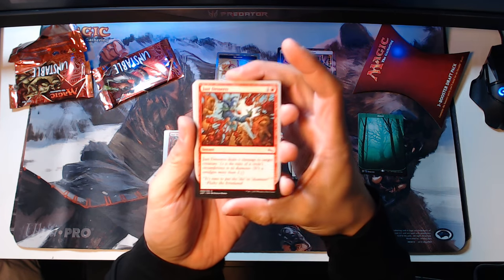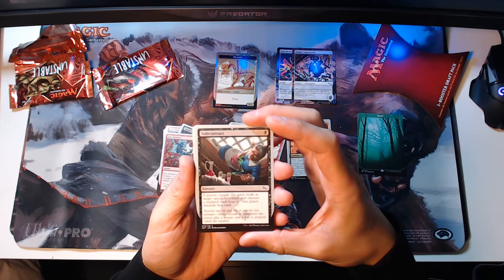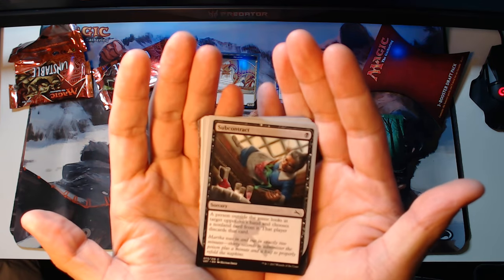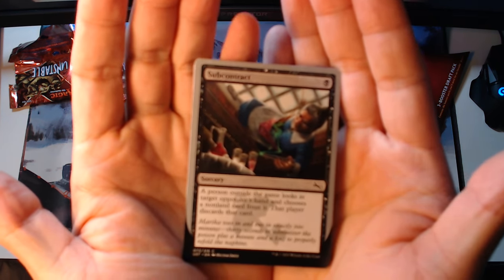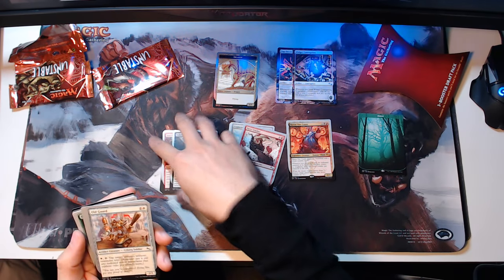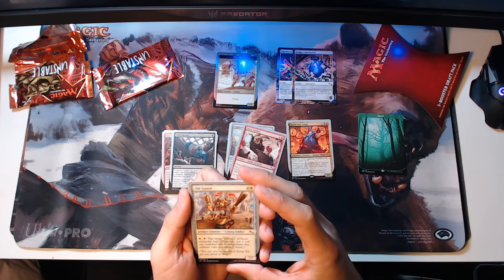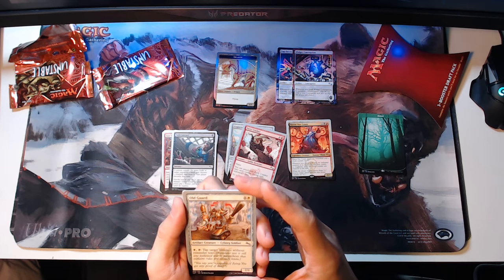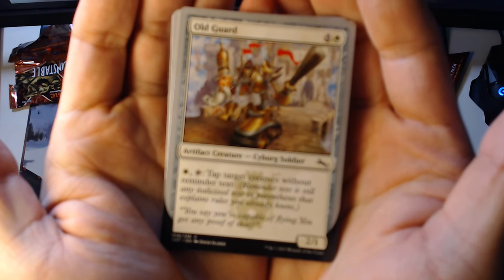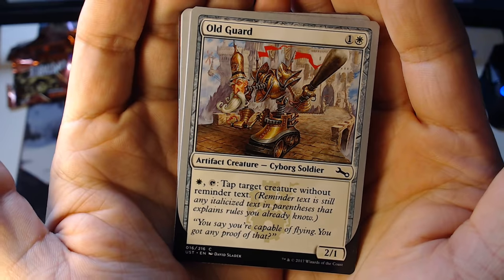Just Desserts — we've already seen this one; it's a one and a red instant. Subcontract sorcery — there's a grandma with chopsticks with green stuff coming out of them, maybe putting something in a drink. Old Guard — artifact creature, two-one for one and a white. You pay a white and tap it to tap a target creature without reminder text. Reminder text is italicized text in parentheses that explains rules you already know. The flavor text says: 'You say you're capable of flying. You got any proof of that?' It's just too funny.